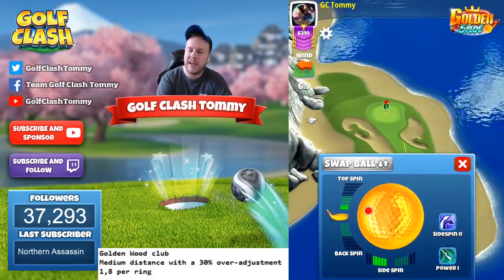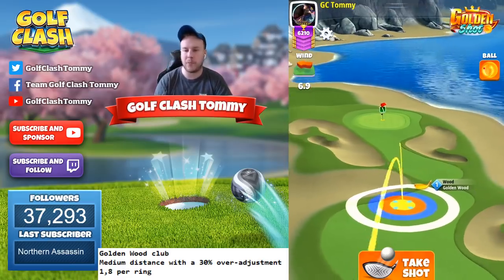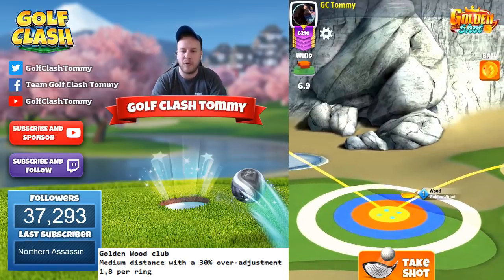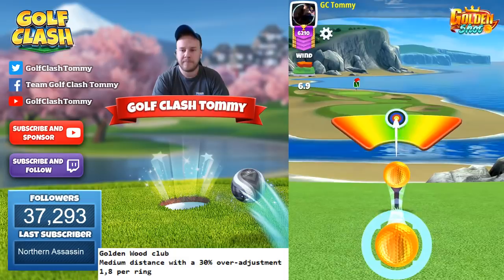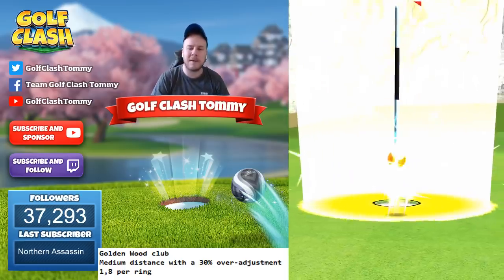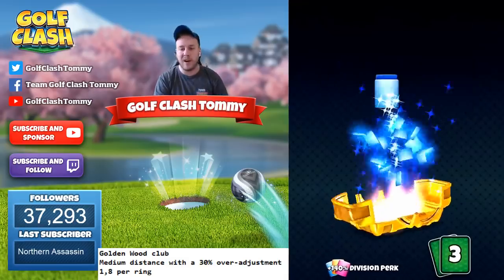Next shot: 1.5 bar topspin, looking for the correct landing position with the ball guideline just by the rough as shown in the example. Adjusting for 6.9 wind, playing it for around four rings. Max sidespin to the left at all times. The ball bounces in very nicely, super close to a hole-in-one. In crosswind, 1.5 bar topspin together with max left sidespin is what we're after.